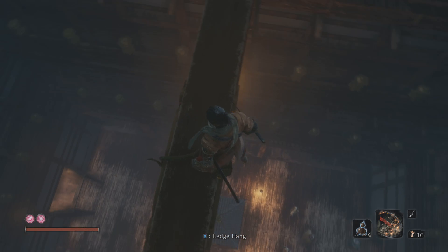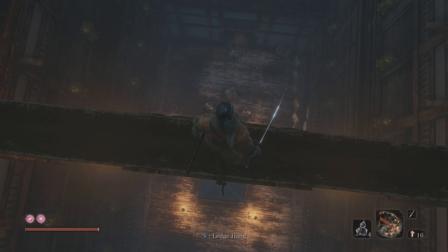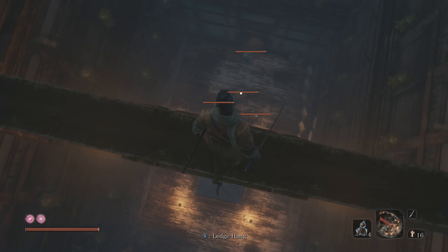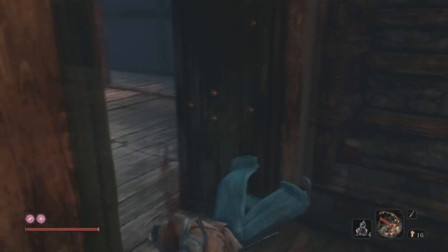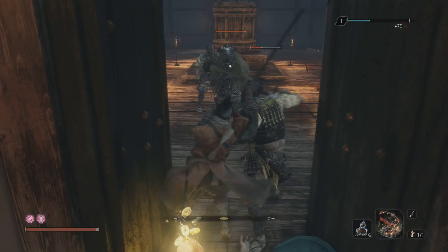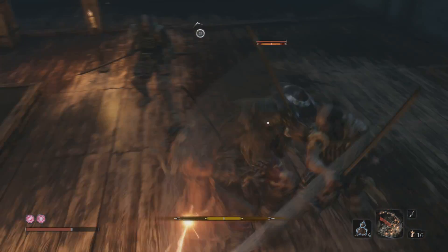Later on there is an ogre that's going to be right in this building too - the ogre is not friendly. As you can see we have some basic enemies right down here too. We want to go for the samurai right there - when you come right down here, drop right on top of him and take him out. These guys are just regular old samurai that are beating the crap out of me.